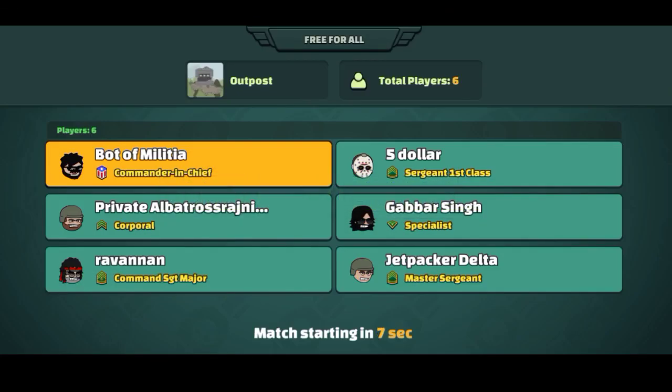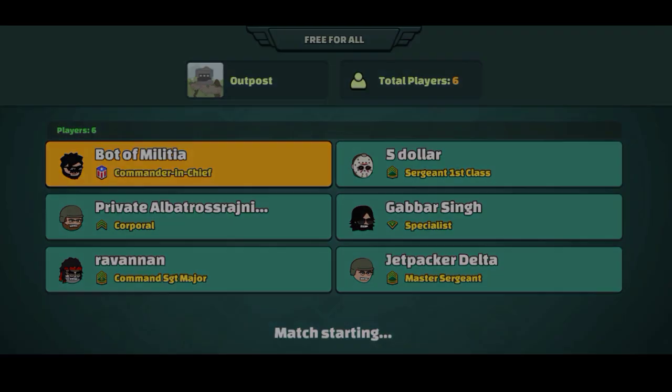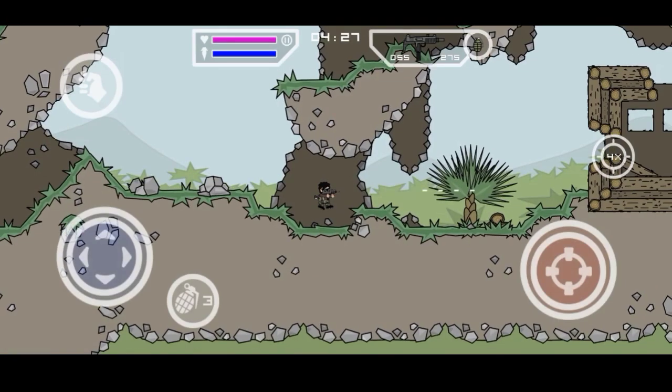Here we are coming to the lobby and we have all the people. We also have outposts here, and this time we are going to do outposts. So here we are going to start a match.